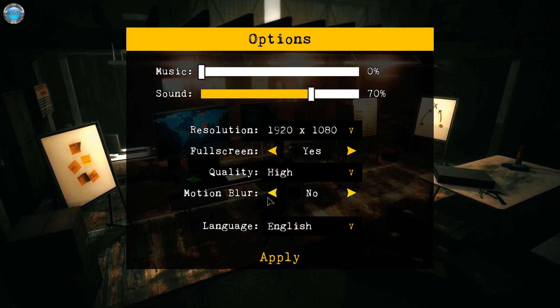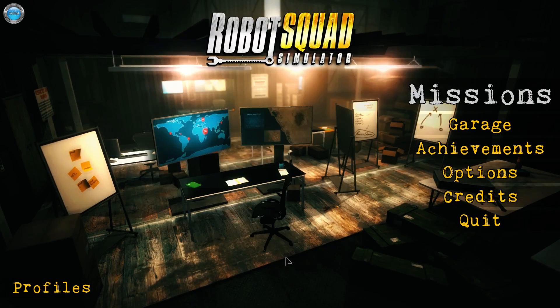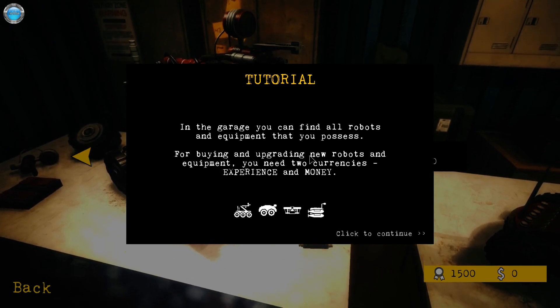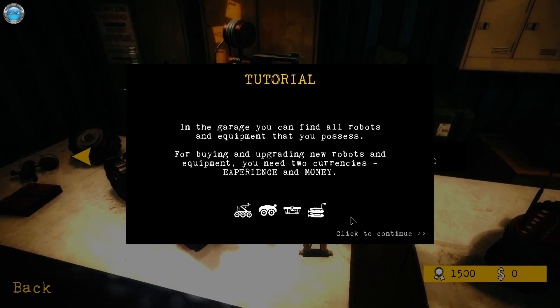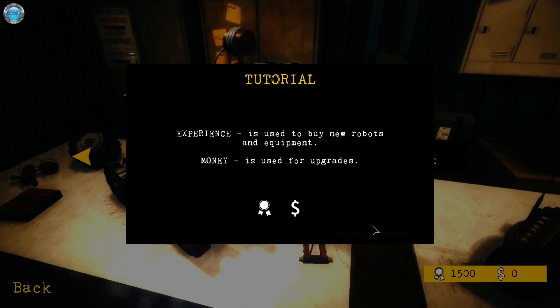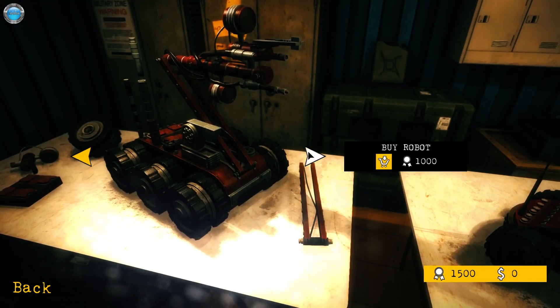Pretty cool options. Motion blur is the only one — I mean it's Unity, so whatever. Achievements, Garage — in the Garage you can find all robots. Oh yeah, buying and upgrading new robots, I like that. Experience is used to buy new robots. Money is used for upgrades. Buy a robot.